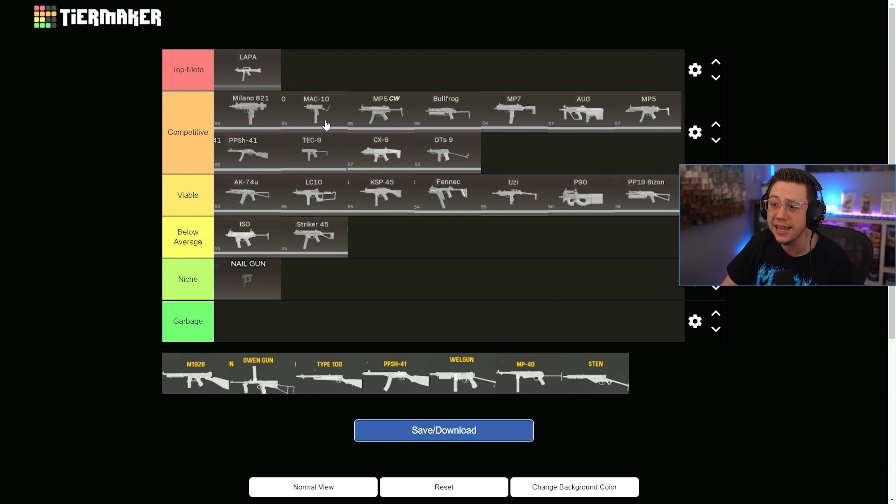If the Mac 10 had even just a little bit better TTK it would be top meta, but it's still phenomenal. The Cold War MP5 has a recoil factor now and a little bit worse mobility than before, so it's pretty solid but not the absolute best. Bullfrog has always been a very competitive option with great magazine capacity, and the MP7 is great for sniper support.